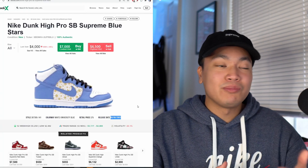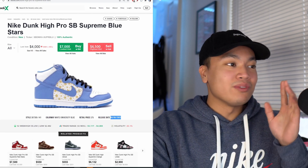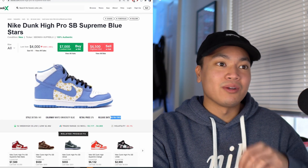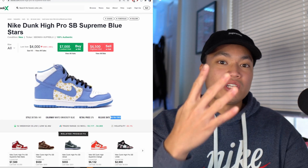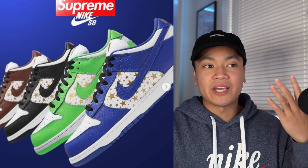Let's talk about these Dunks because this is probably going to be one of the most anticipated Supreme releases of the year and also one of the most anticipated sneaker releases of the year. These Dunks are a remake of an older Supreme Dunk from 2003. I have it pulled up on StockX right now and they're pretty beautiful, sitting at $6,500. There are four different colorways releasing: green, brown, black, and a royal blue.